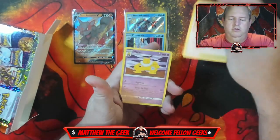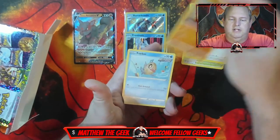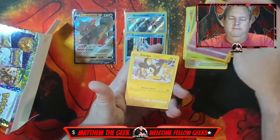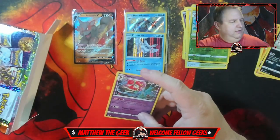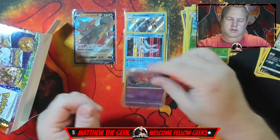If I pull that Moonbreon, dude, I will be stoked. We have Fletchender, Hippopotas, Vivus, Cassifle, Woobat, Emoga, reverse hollow Skiploom, and a holographic Florges. No Moonbreon — too bad, so sad.